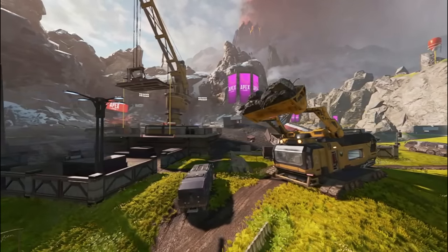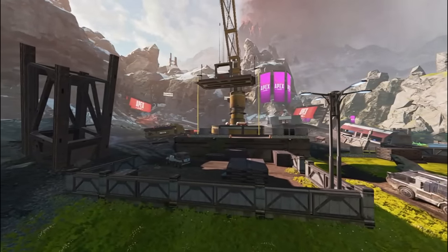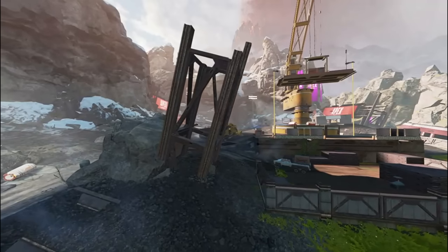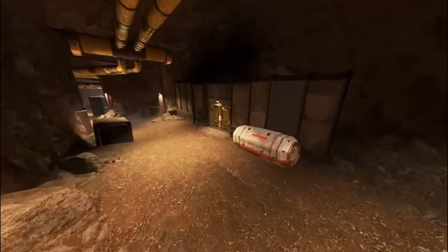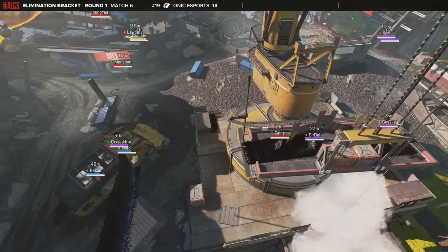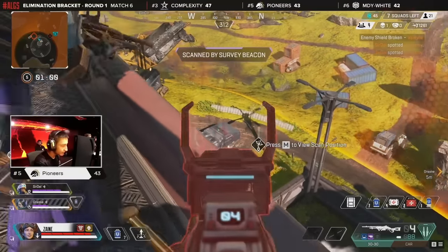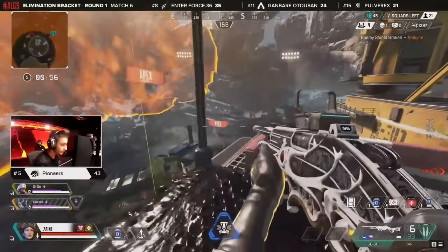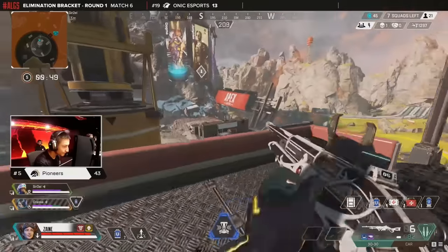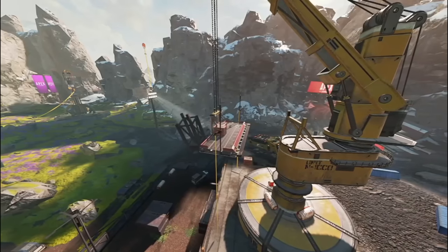Landslide has somewhat of a poor reputation in competitive, as it is one of the most sparse POIs in the game in terms of loot quantity and quality. You need to prepare to exit this POI with triple white armors and 10 shield cells. The POI does feature a vault giving access to high-tier loot, though it's rare a team landing here can take full advantage of it. Landslide has a strong central location and with very little loot to gather, you can fully loot and leave faster than any other POI on the map. When circles pull towards Landslide it can get ugly fast — the POI is incredibly small, there isn't much playable cover, and two teams often gatekeep a large chunk of the map by holding the two tunnels connecting to Landslide.